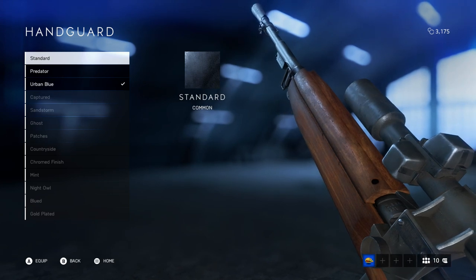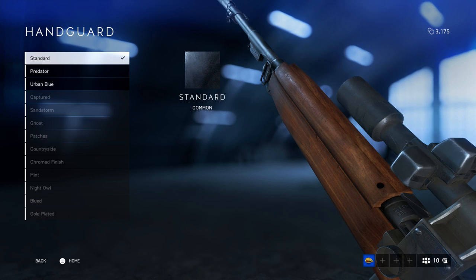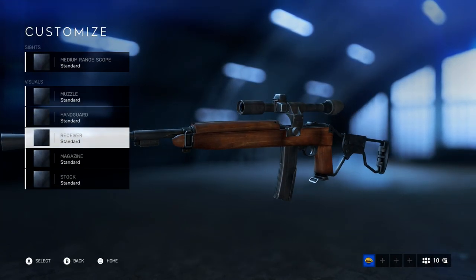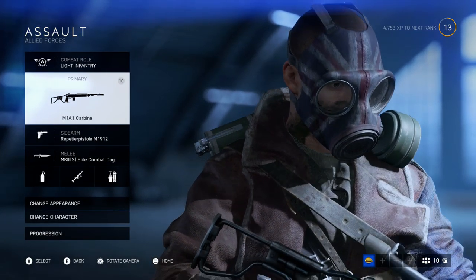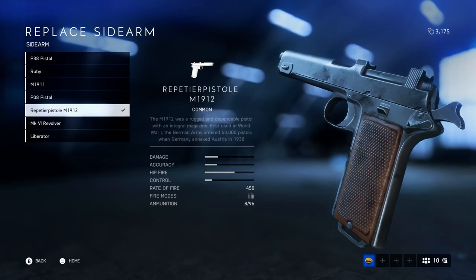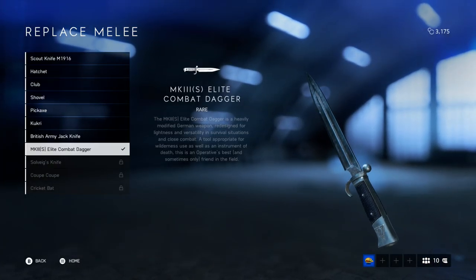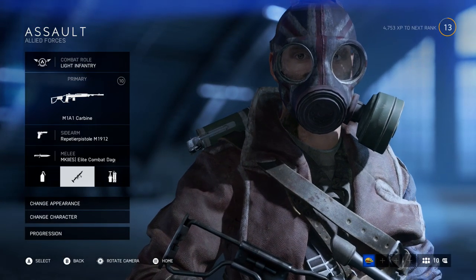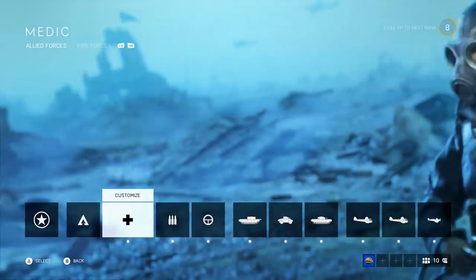I can change the hand guard back to classic, but I really like the blued steel. This is it maxed out with extended mags and a scope on it — I like the scope. That's my favorite assault weapon. I mix up the pistols here and there, but right now I'm using the M1912, which is pretty much the Glock equivalent. And then I have this nice rare knife — I believe it's an SS officers.